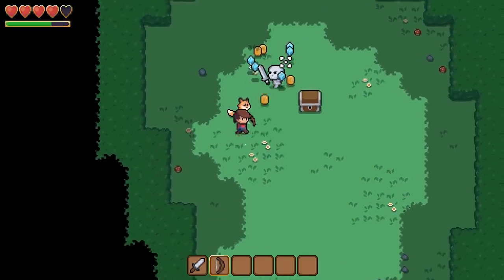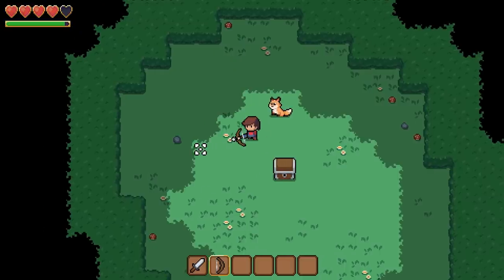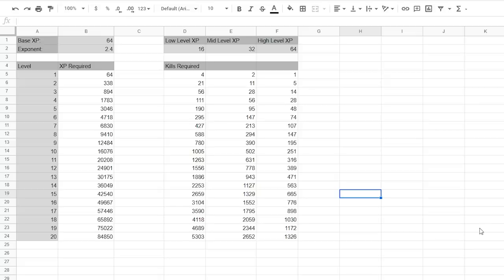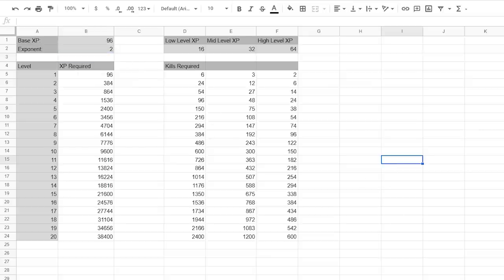I'm choosing a somewhat low exponential value here, because this is not a massive-scale RPG where the player may spend hundreds of hours. I am but one developer working on this project and can only make so much content, so I want the player to level up fairly quickly. To help me visualize the amount of carnage and sprout murder that needs to happen, I created a spreadsheet listing the number of enemy kills needed to advance to the next level. Visuals like this are really useful for helping balance your game, so if you're a developer, I highly suggest automating these kinds of things. I can play around with these values and see what effects they have on the numbers.